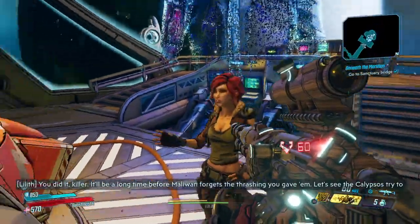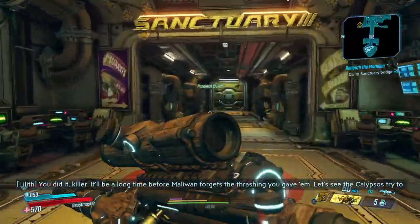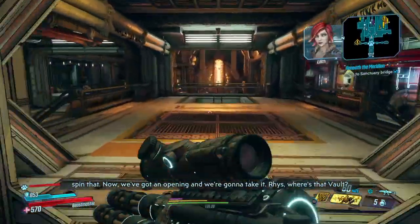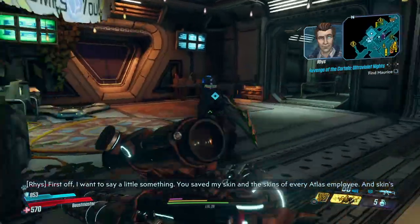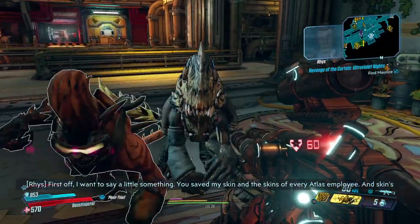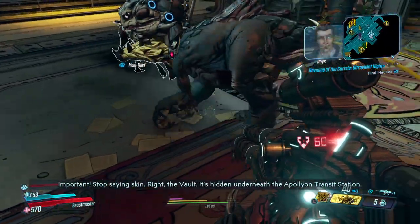Come to the bridge to discuss where the vault is and how we're gonna get there. At any time you want, you can do that. You've seen cartel members show up - if you want to know what that's all about you can talk to Maurice, who's in a bit of trouble - hence the broken arm.